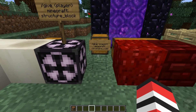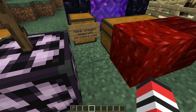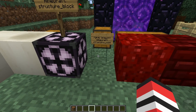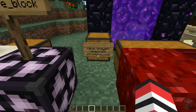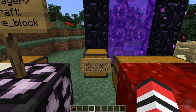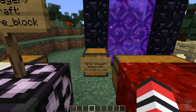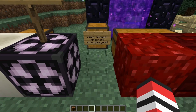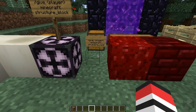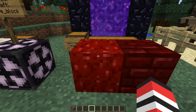We also have a Minecraft structure void. It's a tiny invisible block, and you can see its hitbox when we mouse over it. It's just slash give player minecraft colon structure underscore void. If we take a look in the chest, this is what it looks like in an inventory slot — kind of like a barrier in that sense where it's invisible. Sometimes barriers will flash when you're in creative mode.